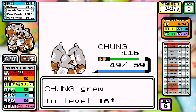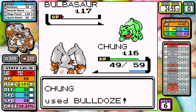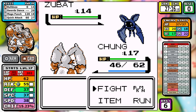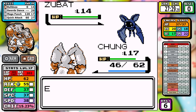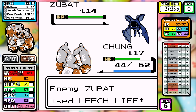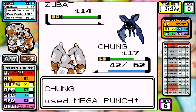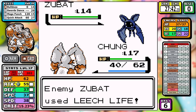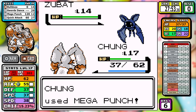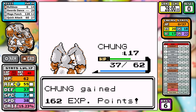Since we have the Swords Dance boost, the rest of the fight is just clean. This is my optimized run, so this is the best I can do. I want to shine a spotlight on how frustrating Mega Punch can be — watch me fight the Zubat, I miss four Mega Punches in a row. At 85% accuracy you'd figure it would hit most of the time, but missing four times in a row is just frustrating.